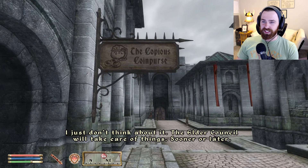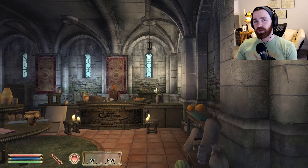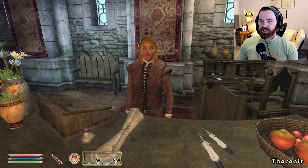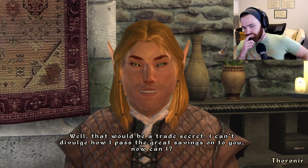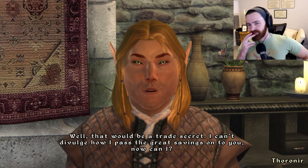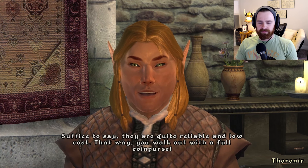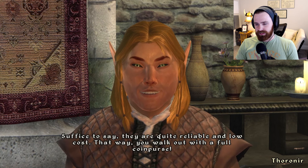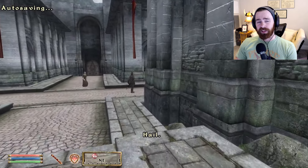To find this heartless scalawag, we must head to the Copious Coin Purse, right on the main drag here in the market district. Thorinir tells us his inventory sourcing is a trade secret - he can't divulge how he passes the great savings on. It's like a baker not revealing his best recipes; his sources are quite reliable and low cost. After talking to him, it seems he is as tight-lipped as he is shrewd with his money, so now we have to investigate him another way.